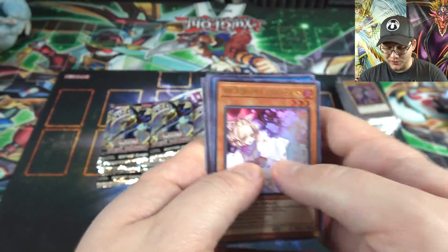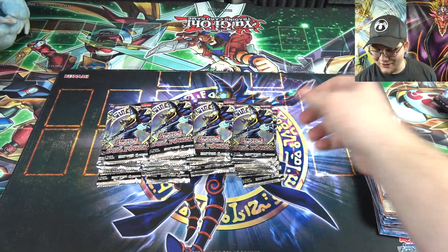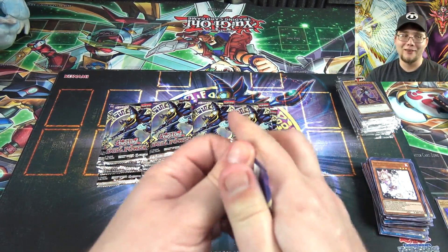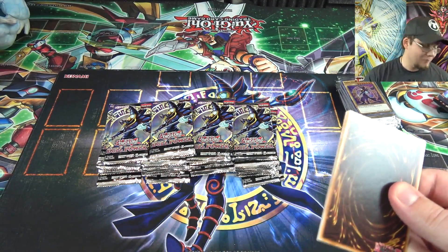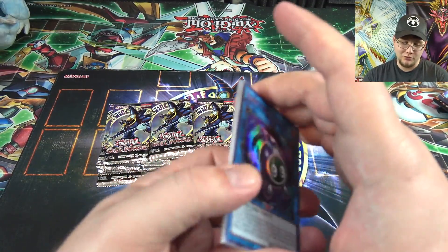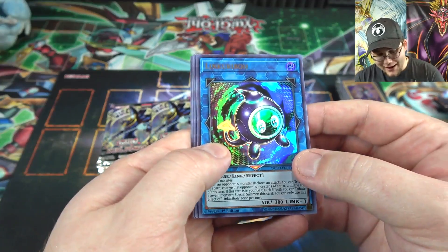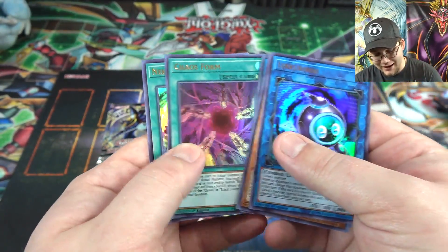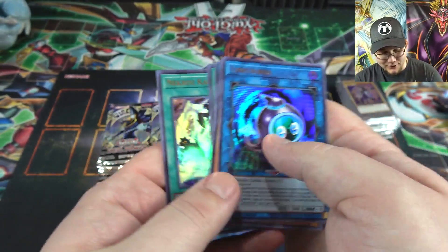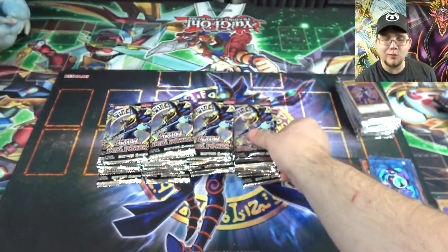I opened a case last year of Legendary Collection Kaiba — that was the first big reprint of Ash Blossom — and didn't get one the whole case. So I'm never going to get over that honestly. But we got one now. Link Kuriboh, Silver Gadget, Platinum Gadget, Chaos Form, and Necroz Kaleidoscope. Link Kuriboh looks nice — if you didn't get the Shonen Jump one.